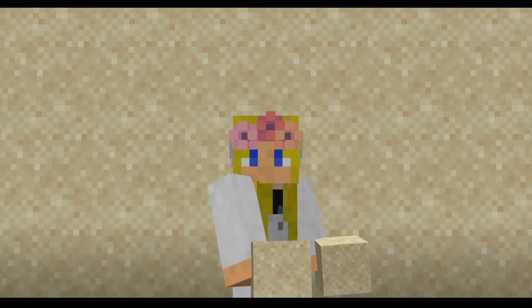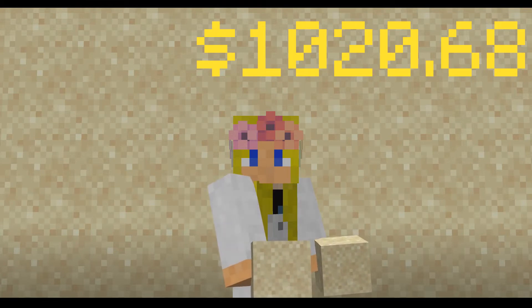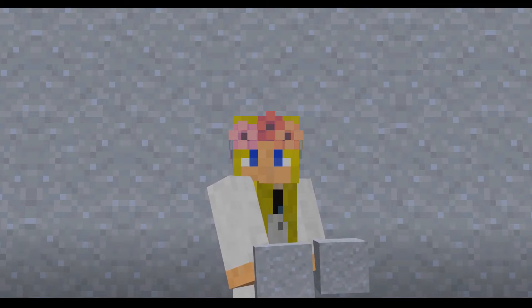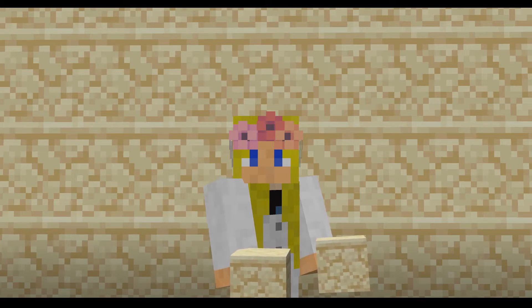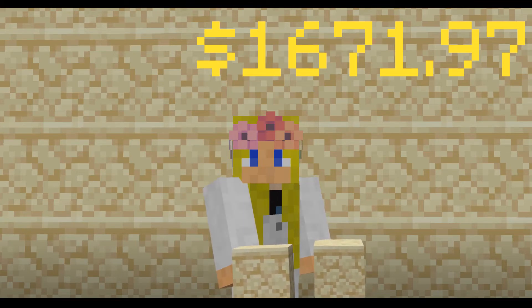At number twenty-two, we have sand — quite a jump: eight hundred and forty pounds for a block of sand. Fairly expensive, considering sand is in abundance, but that's how the maths has worked out. At number twenty-one, clay — I think that's quite surprising. It will cost you one thousand two hundred and ninety-nine pounds for a block of clay. At the twentieth position, we have sandstone: one thousand three hundred and seventy-six pounds. The desert has basically become a gold mine after finding out the price of sand and sandstone — no wonder the desert villagers don't charge as much.